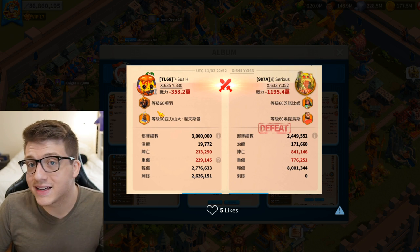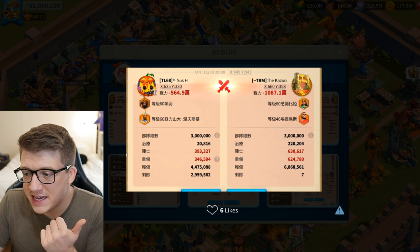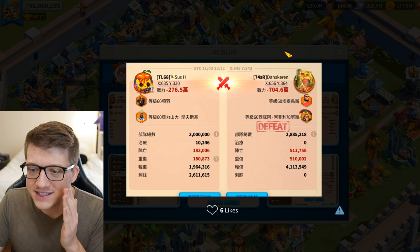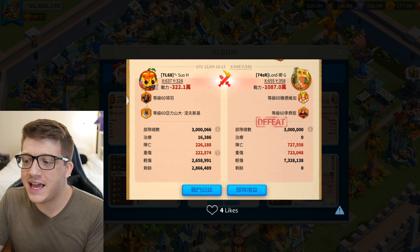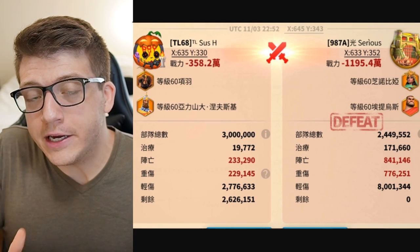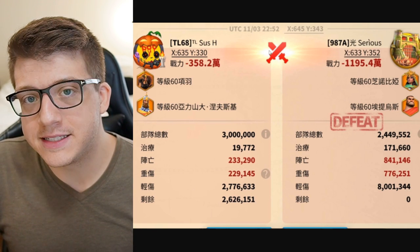Or maybe we had maxed KvK tech and they didn't. Except here's another report from the same day with a different player, same combination, similar result. Here's another report from the same day, different player, different commanders, similar result. They even tried Yadbigo/YSS with a different player the next day with the same result. These were very strong players in a very strong alliance.